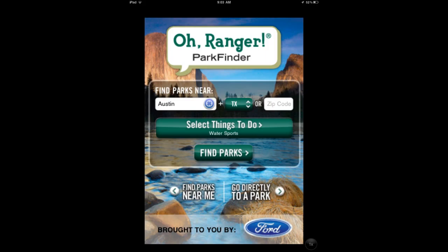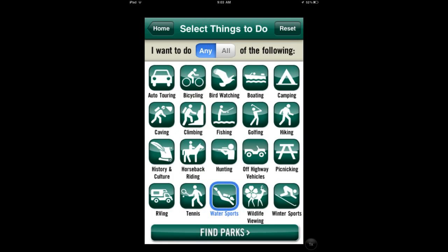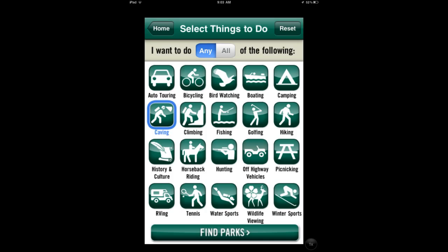Next app I want to talk about is called O-Ranger Park Finder. I am a big fan of state parks, national parks, just parks of all kinds. This is exactly what it sounds like — it allows you to find those locations near wherever you are. It can either find your location, or you can put in a zip code, and then you'll scroll through the activities that you're looking for.